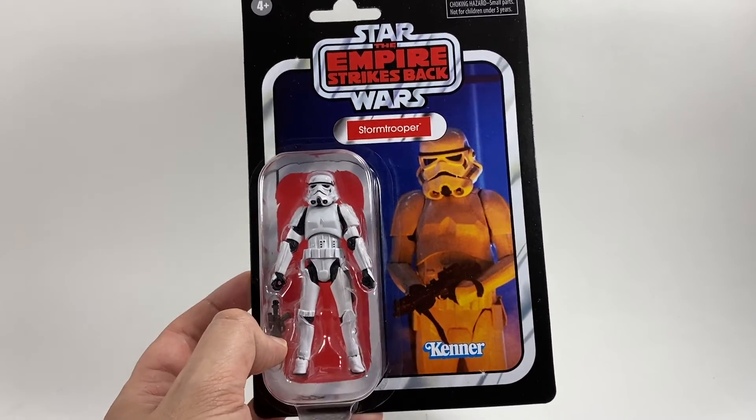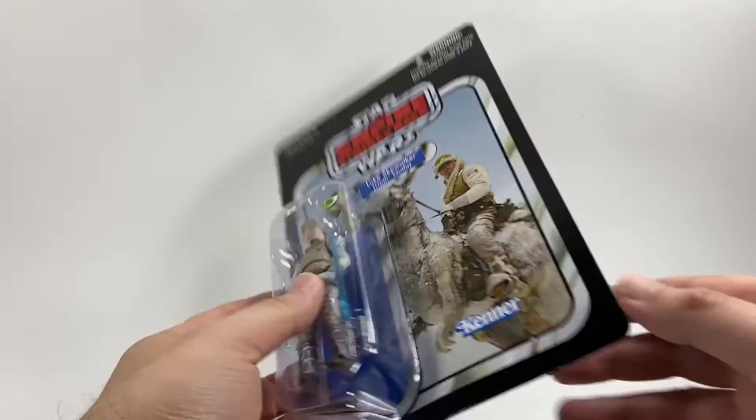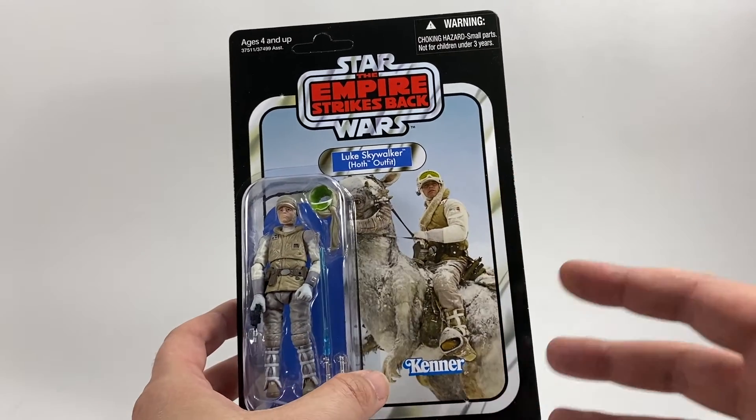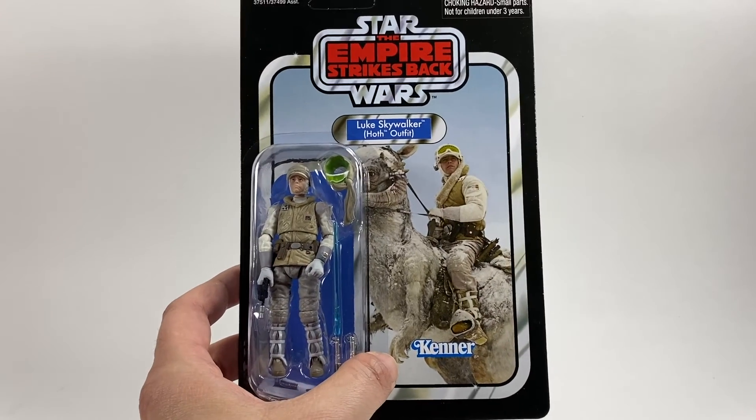In third place is Luke Skywalker in his Hoth outfit. This is where it gets really difficult to split the top three, but this is a great card back. I recently reviewed this figure as it's been reissued this year, but this is the original card back — you can tell because it's unpunched. It's a card back carried forward from the original Kenner days into the modern line. The figure looks great, and I love the fact that the Tauntaun is on there. He is VC95, and this particular one is quite expensive on the secondary market now.